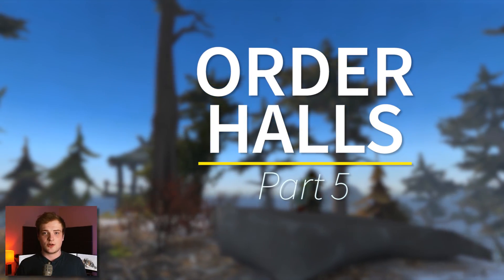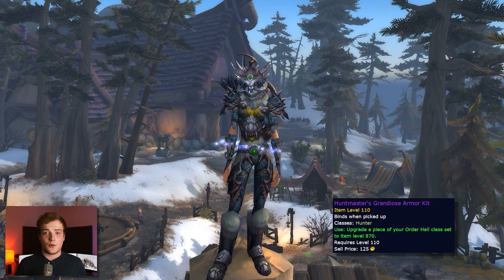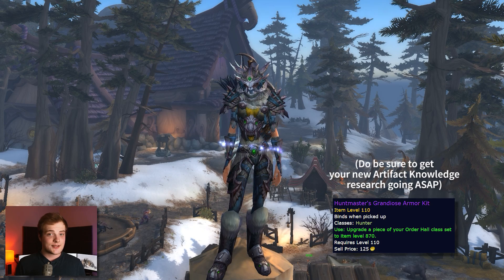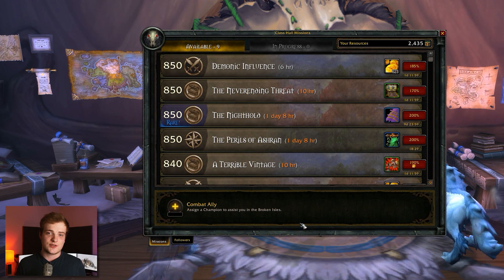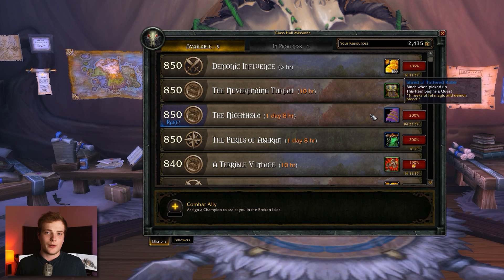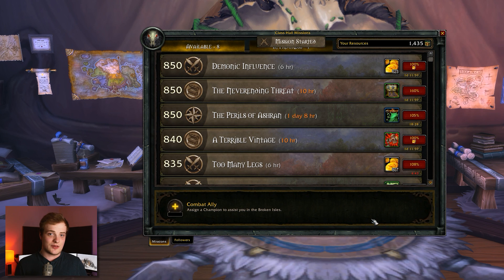It's worth quickly covering order halls. The order hall set can now be upgraded to 875 via a new upgrade kit, which may be quite handy depending on your character. Be sure to keep your order hall champions well leveled up. Getting access to new and existing raid missions from the order hall mission board is a great way to get dependable raid-quality loot on a weekly basis, even if you just get the raid mission and then clear the boss on LFR.